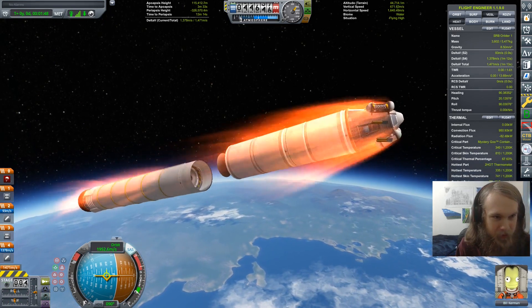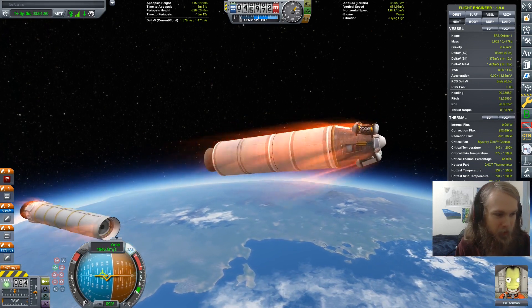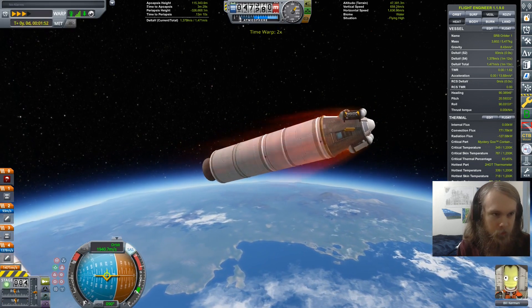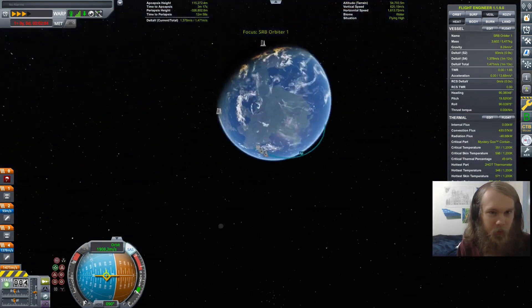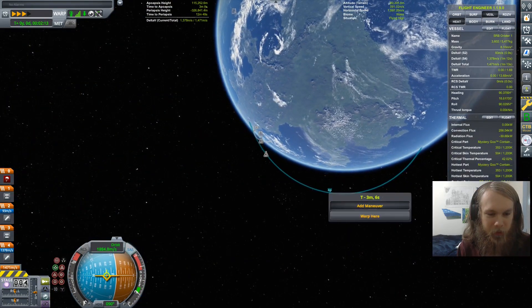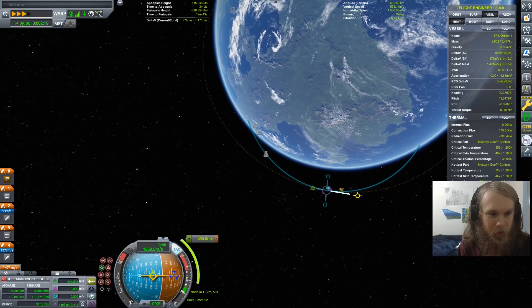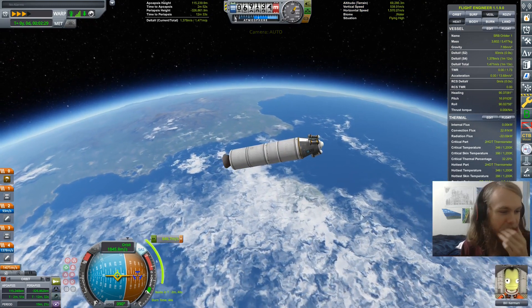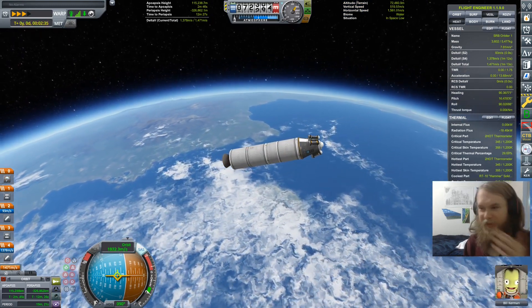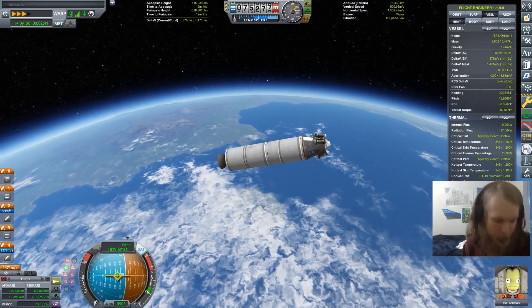We can get rid of that and wait until we're in space. Honestly, what's our horizontal speed? It's going to be like 1,600 up here. What's our delta-V to orbit? 646. If we fired everything, we could probably get to the Mun right now, but it would be a one-way trip, so we're not going to.